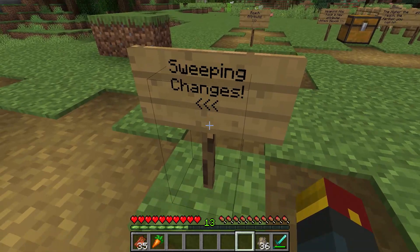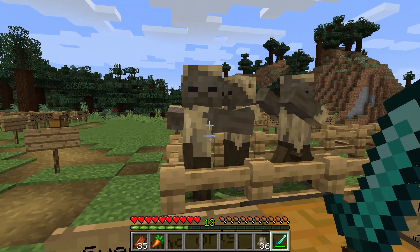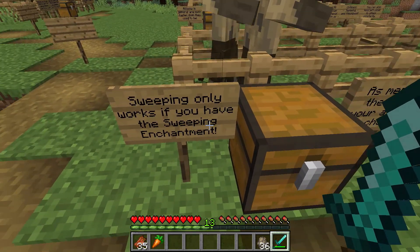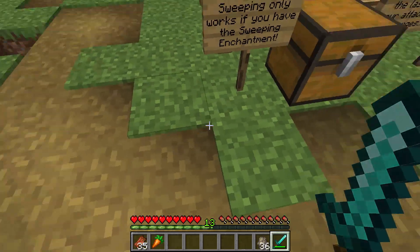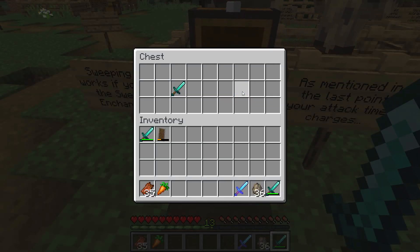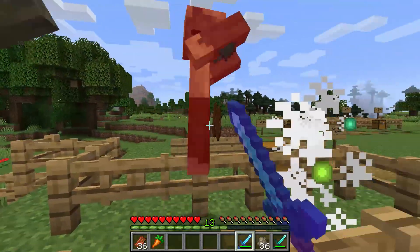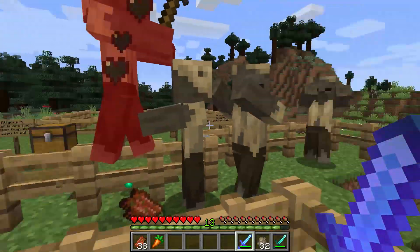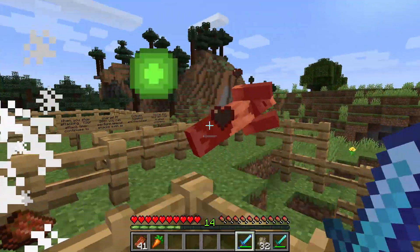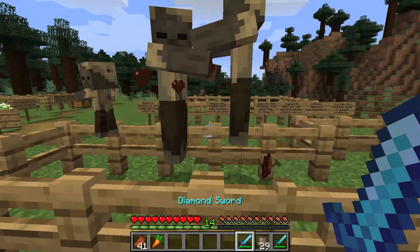Next new change is for sweeping — that ability swords used to have to push a lot of mobs away all at once. Well, they removed it — kind of. You now need the sweeping enchantment to do sweeping at all. The original sweeping enchantment used to just spread damage across mobs more appropriately, but now you need it to do sweeping at all. You still have to wait for that 200% timer in order to activate those special attacks, such as the critical and knockback.